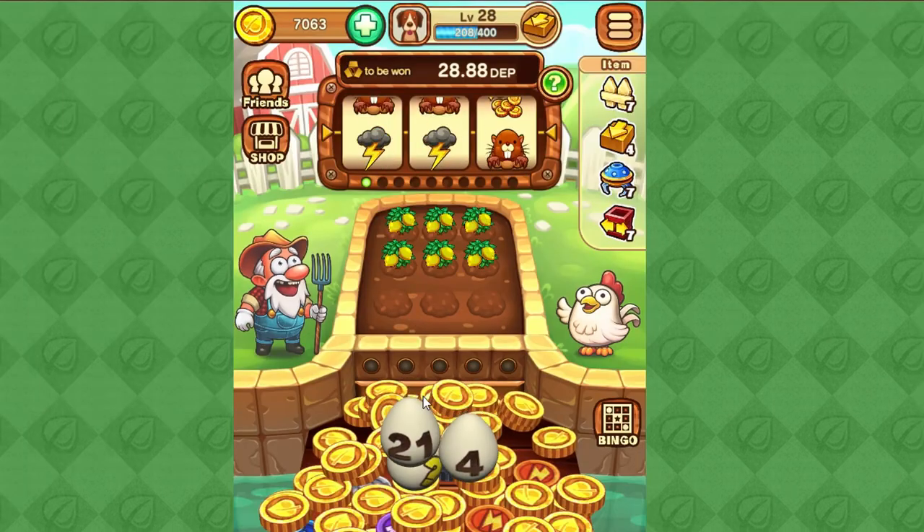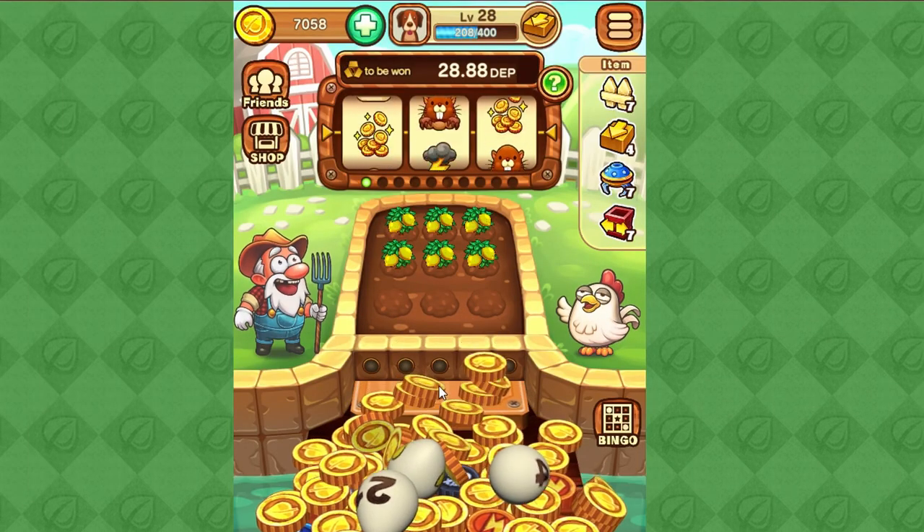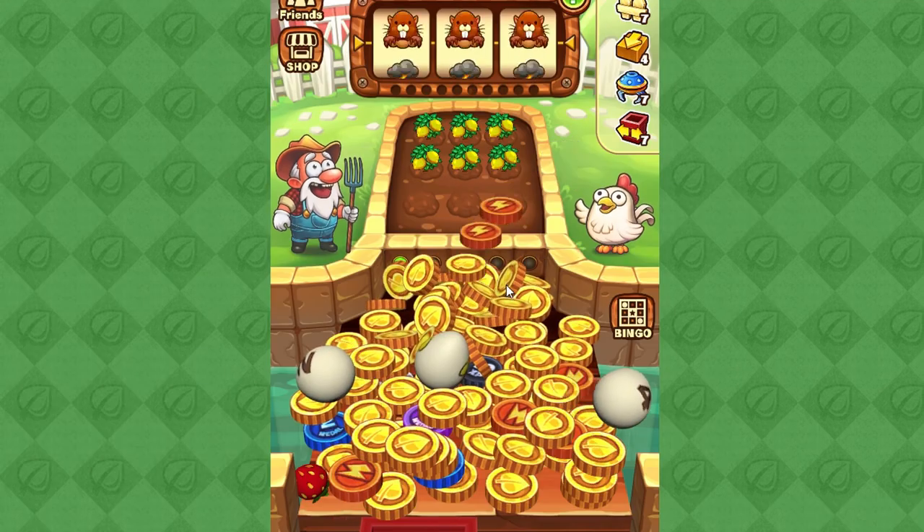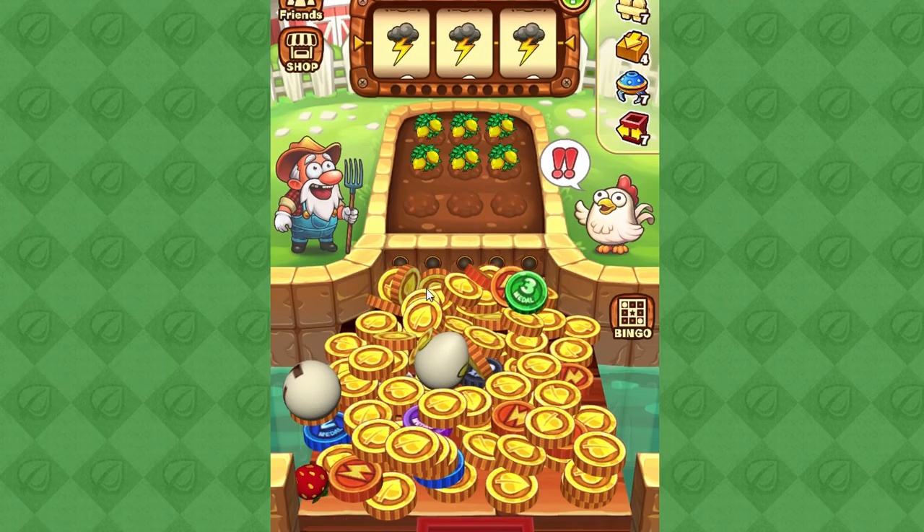Let's discuss the pay table. This is what you will get if you get the combinations in the slot machine. If you get the coins, multiple metals will drop. If you get lightning, lightning will strike the middle of the board and it will vibrate.